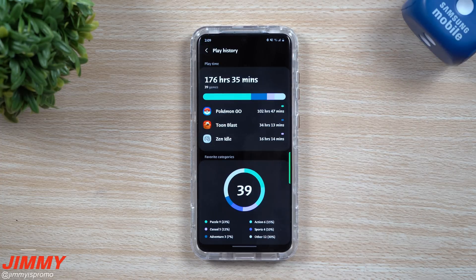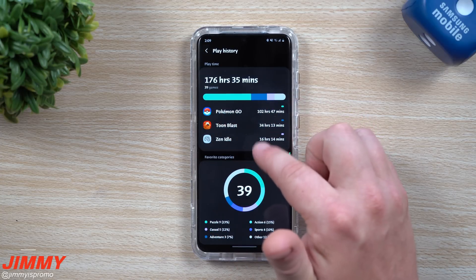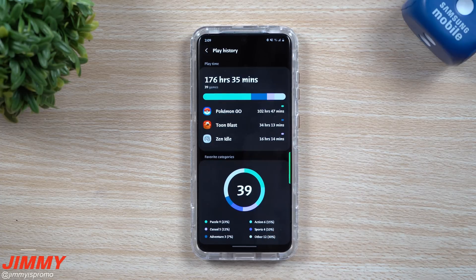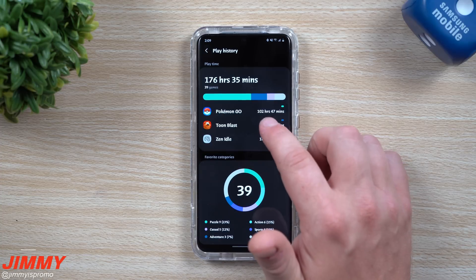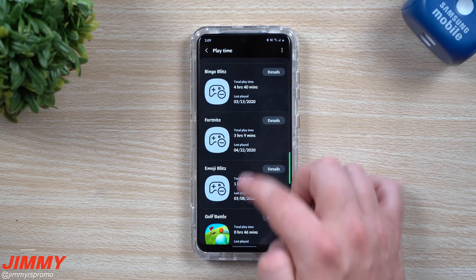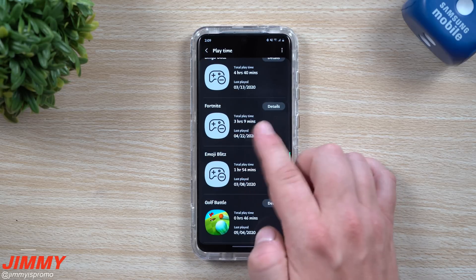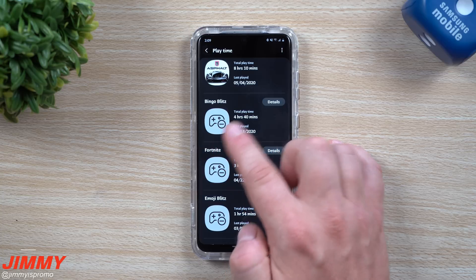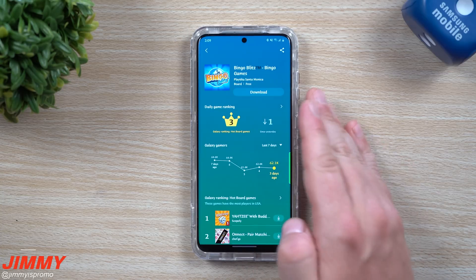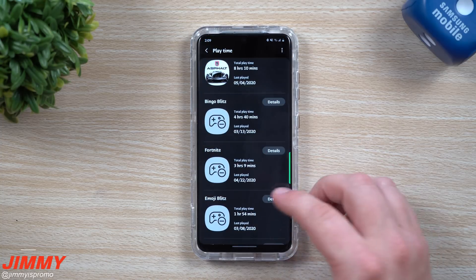Over here you can take a look at your play history. Within my play history there are 39 games, and it shows how many hours and minutes you've put into all of these games over time, tied to your Samsung account. If you tap on the graph it will show all the games and put them in order. If you see a download icon that means it's on your phone; other icons mean you can go into details and get that game downloaded back — maybe it was used on one of your previous devices.